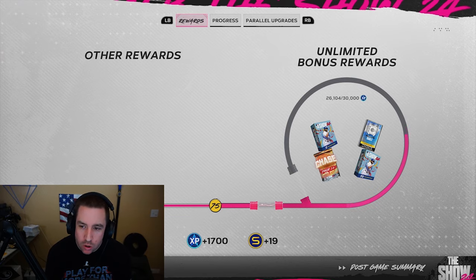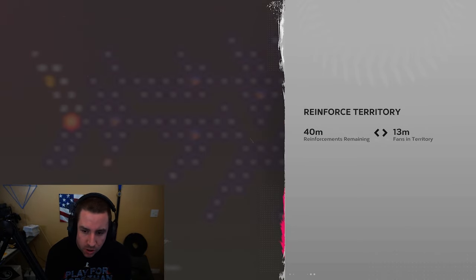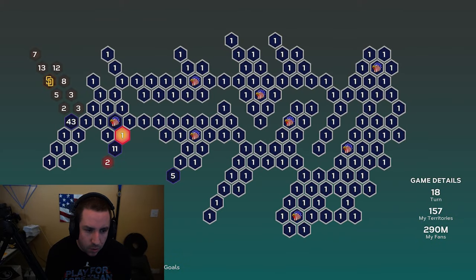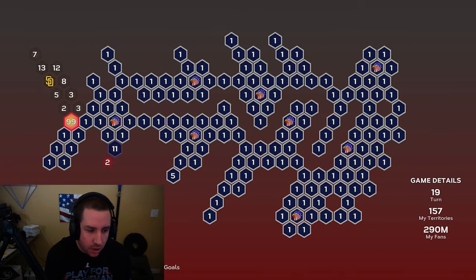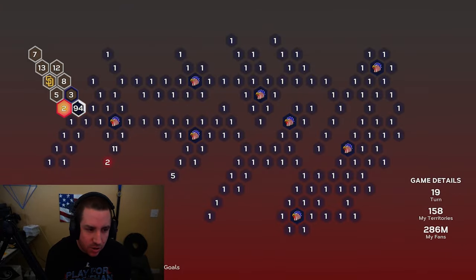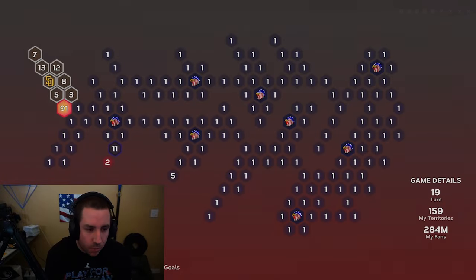We beat the Cincinnati Reds and have one stronghold remaining. We're going to reinforce most of our fans over here, besides about 10, because I want to get this single territory down here. Then we'll move our fans from here over there and we should be good to go for the next stronghold. Let's capture the Padre stronghold and finish the Shark Map.